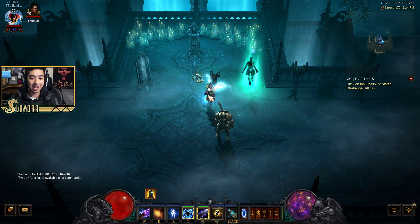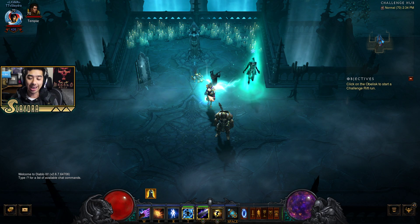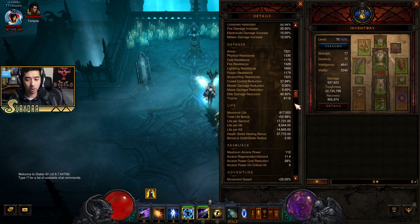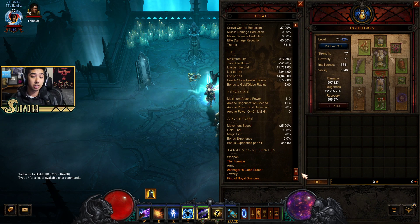Welcome to this week's challenge rift guide for 1.30, which is going to be a Tal Rasha Wand of Woe wizard. Let's go ahead and go over what we've got in the cube, the equipment, and then explain what you need to do and focus on when you're doing this rift.